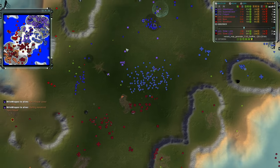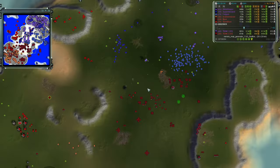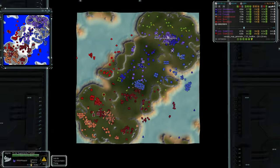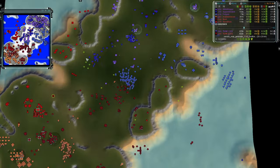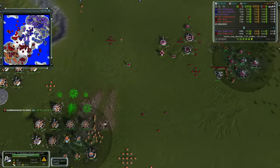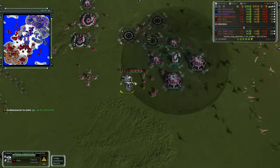Somebody kicked the hornet's nest and everything is going all at once. The Chicken makes its presence known in the center of the map, taking out mexes and forcing back team two's line. Team two was winning the mass game but now team one has caught up and overtaken them, and losing more mexes on the front line will drop team two's numbers even further. Team two's response: Nabberwasher has a nuke launcher, and a Colossus has been built that needs to reach the front line fast.